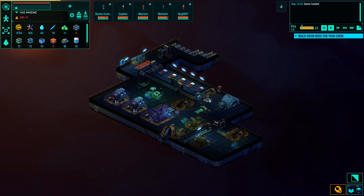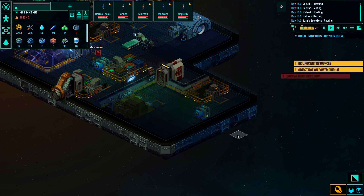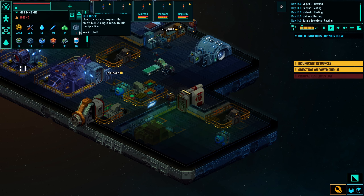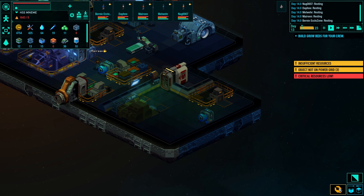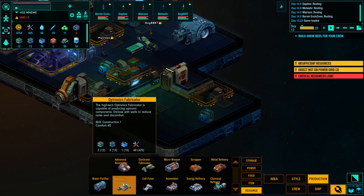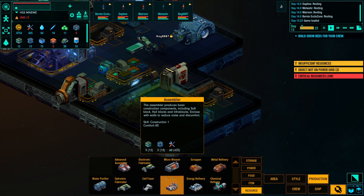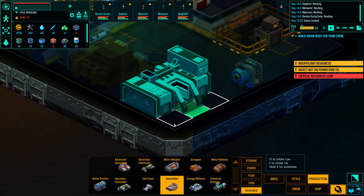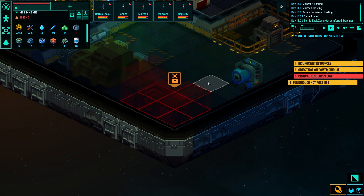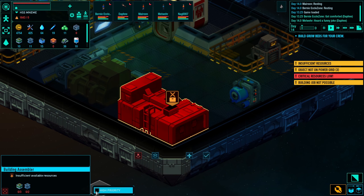Let's prepare the ship for jumping. If I want to jump with the ship I need more hull blocks because I don't have any, so I need to build an assembler. This guy makes hull blocks, soft blocks, and something else I can't remember right now.